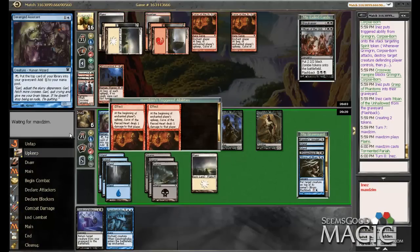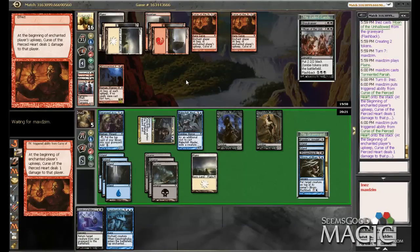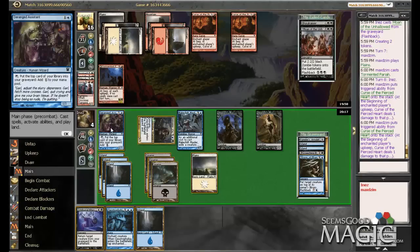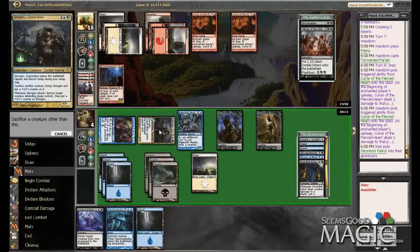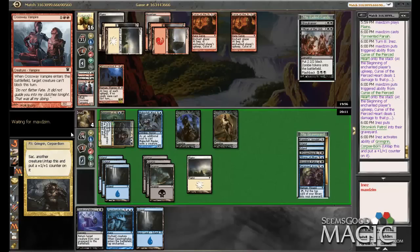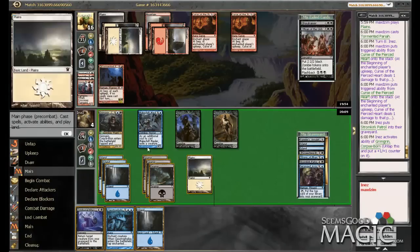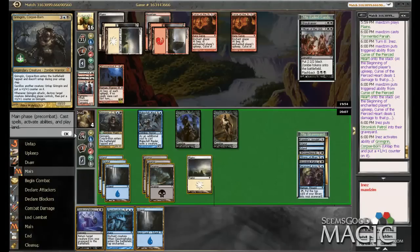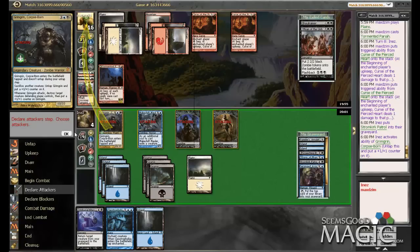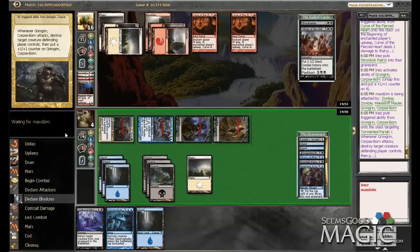No, I don't want to sack it yet — I want to use the Deranged Assistant just in case. Get a creature — okay, sack the Deranged Assistant. Do I want to empty it? Yeah, that's fine — we'll do everything post combat, I've got enough mana. Let's kill that guy, and that should be game.